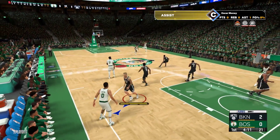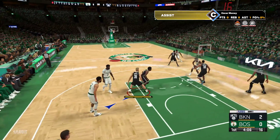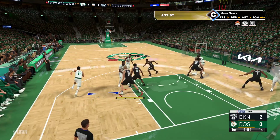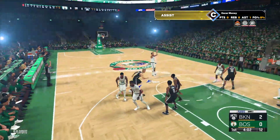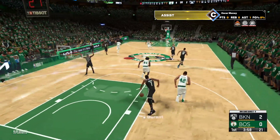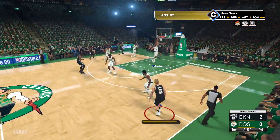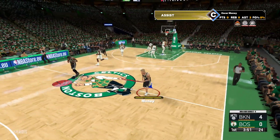An explosive highlight on the AT&T 5G Slam Cam. Now here's Williams — outside Tatum, beyond the arc. Kevin Durant pulls it in. And I'm surprised that didn't go down. Here's Claxton — and the dunk to finish it off.